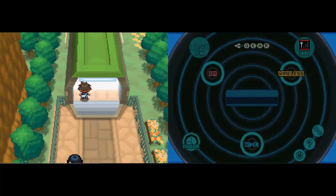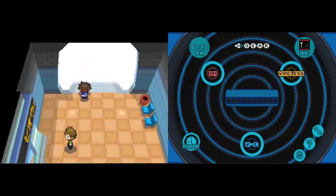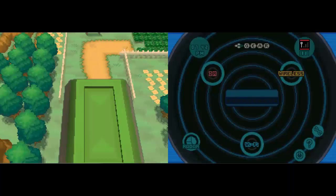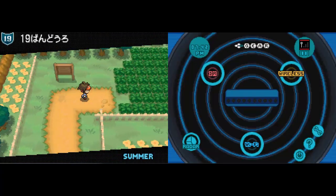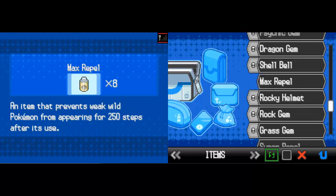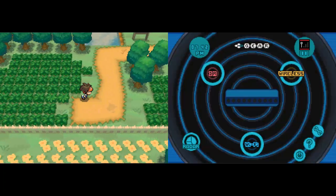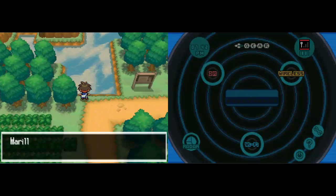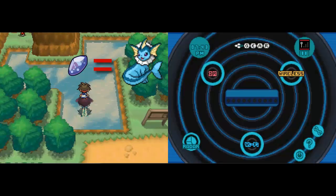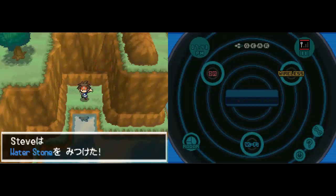Once you're here in Aspertia City — this is the city you started in, your home town — you're going to want to come out of the city and go straight up. Eventually you will be led to the Water Stone after you have Surf. It's so easy: you come up here, surf, and — oh my god — a Water Stone! That's how you get the Water Stone.